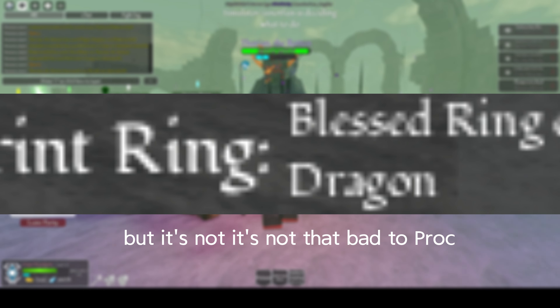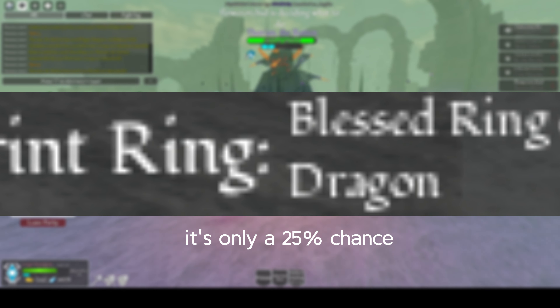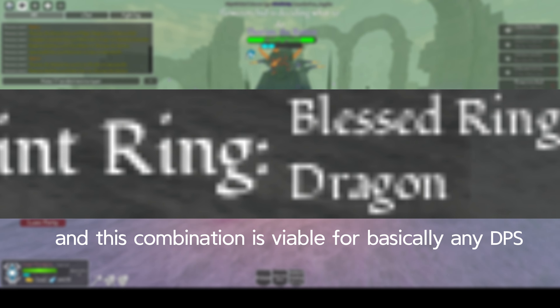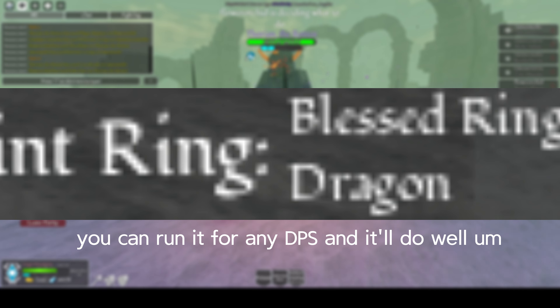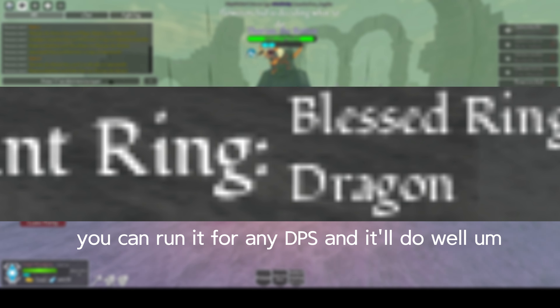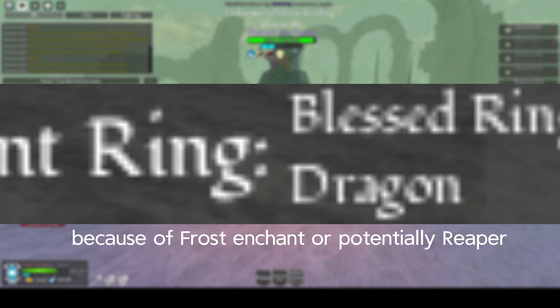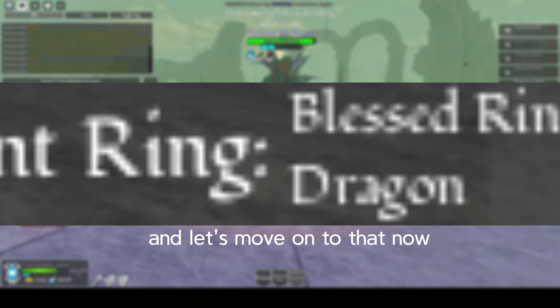Inferno is a little bit RNG, but it's not that bad to proc — it's only a 25% chance. This combination is viable for basically any DPS. It may not be the best for some of them because of Frost Enchant or potentially Reaper, so let's move on to that now.